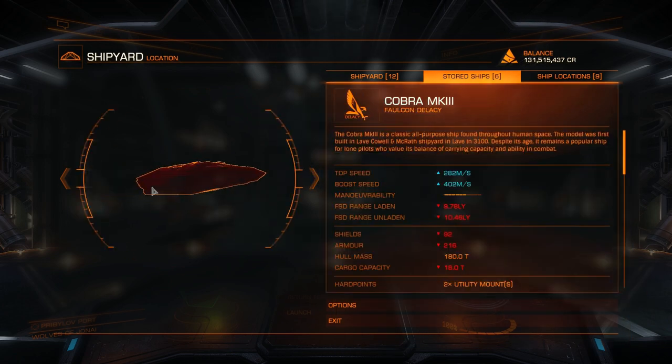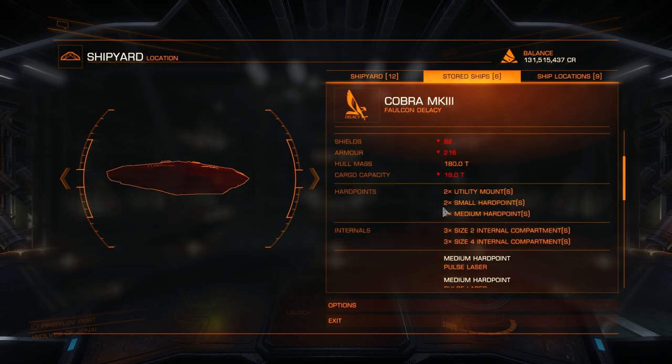The next one I'd recommend is the Cobra Mark III. You can get a decent jump range out of this and it has pretty much six internal compartments, which gets it to the level of being able to use it for pretty much everything we want. Its jump range is not going to be spectacular but it's another very good low-level exploration ship.